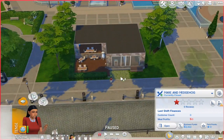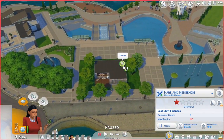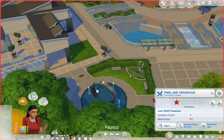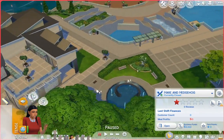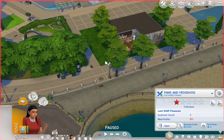This is the outside. We've got some trees here that match the ones in Windenburg, and we are in the main square of Windenburg, which I thought was really cool. What is this beautiful building over here? Oh, it's the gym — I've never really seen the outside of it. It's a really cute area.